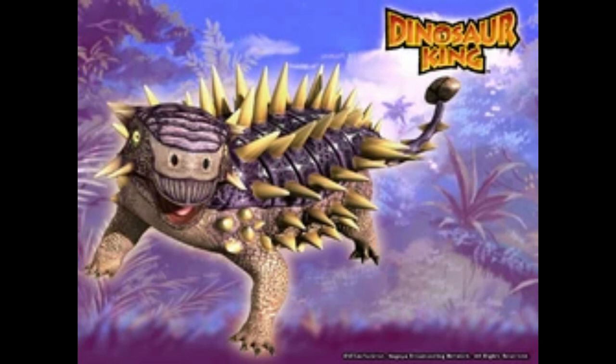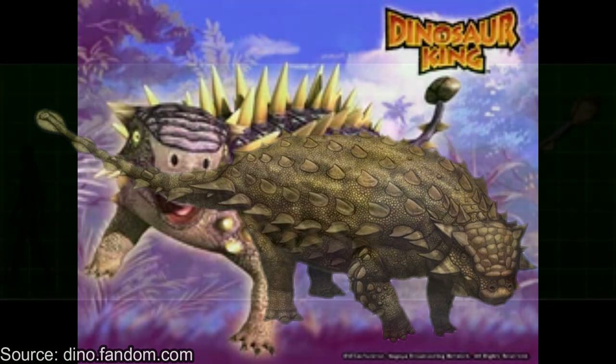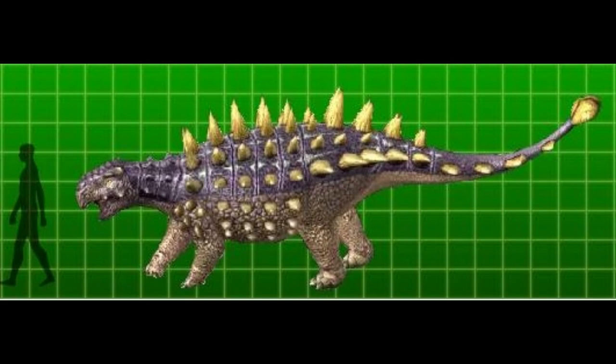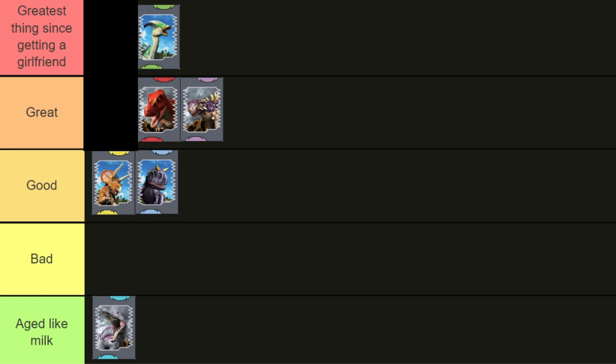Next we have Sychania, a small ankylosaurid dinosaur used by the Alpha Gang, given the name Tank. There's not much wrong with the design, but one inaccuracy is that the spines are far too big and pointy — they would have been blunter and smaller, not as sharp as surgical tools. Tank is also a tad oversized for a Sychania, and the club should be more flattened. I also have the feeling it might not be able to throw out its arms like shown, and the tail might be too flexible. Overall, I'm giving it a great tier position.